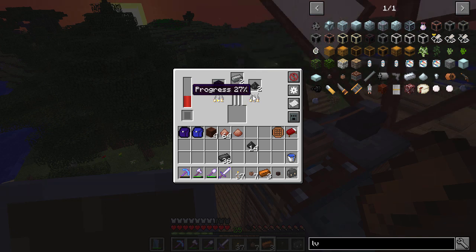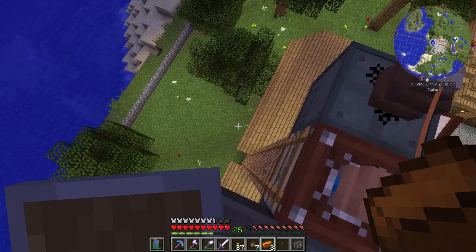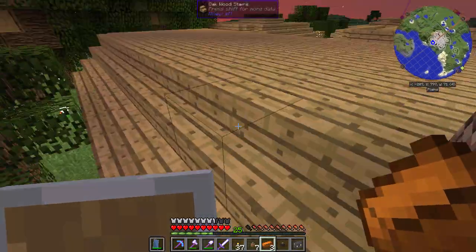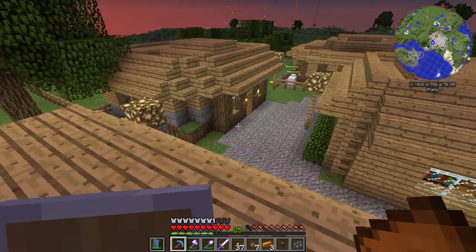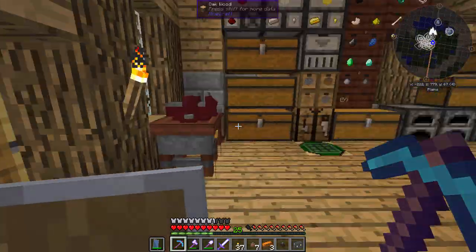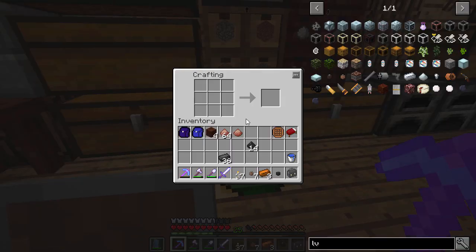There it goes, making me some dark steel. Let's use the dark steel now — that's what we came for. My diamond pick is almost completely gone. So I'm looking to replace it with a dark steel pick and let's get into that.